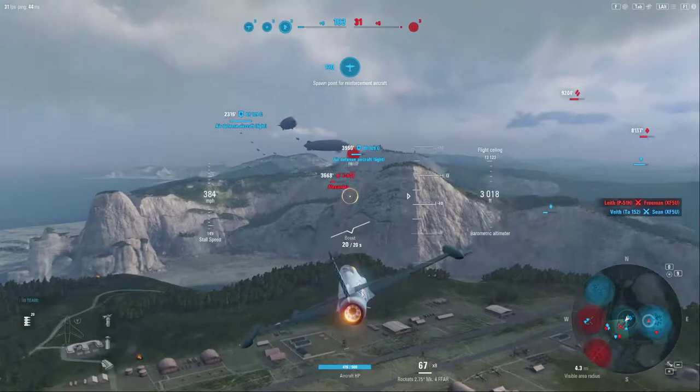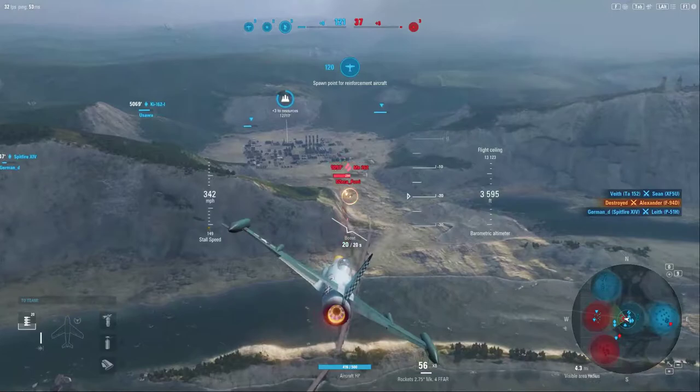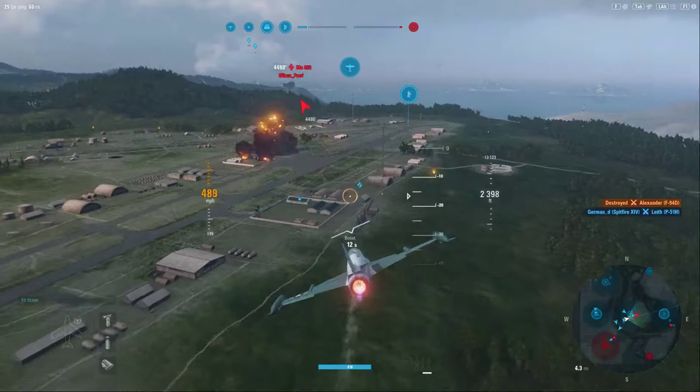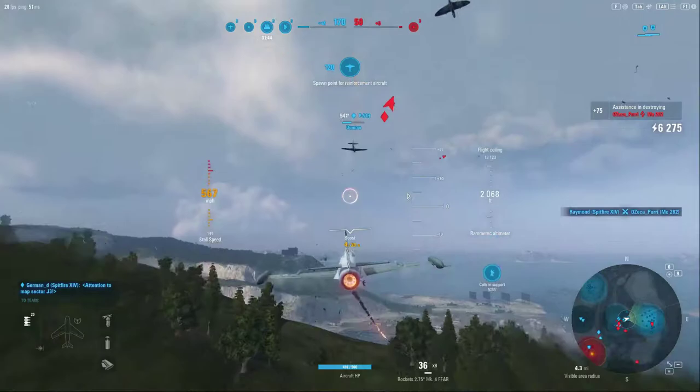These aircraft also work really well at countering heavy aircraft. With a 13-second turn time being pretty slow, it's still going to be faster than all the heavies at this tier, and you also have the acceleration and speed in most cases to be able to catch up to them. A prime example here is this 2-6-2 that we are gaining on — unfortunately my teammates take him out before we get the opportunity to go after him.